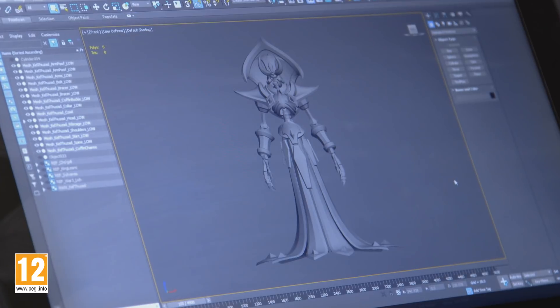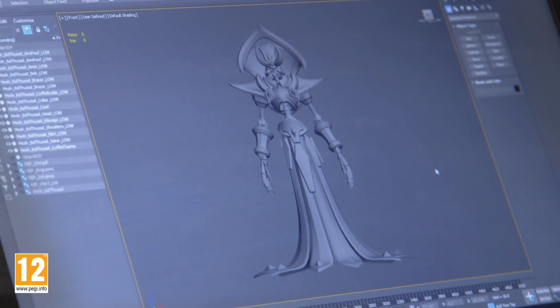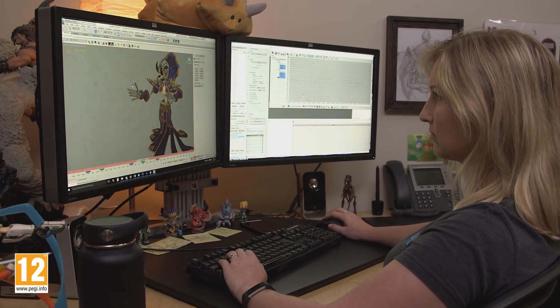This is the finalized blockout — the model we presented to everyone. This is our interpretation of Kel'Thuzad in Heroes of the Storm. The model is in-game, and I've blocked in some early versions of the animations for his abilities. Now we get to see how everyone reacts in the mid-design playtest.